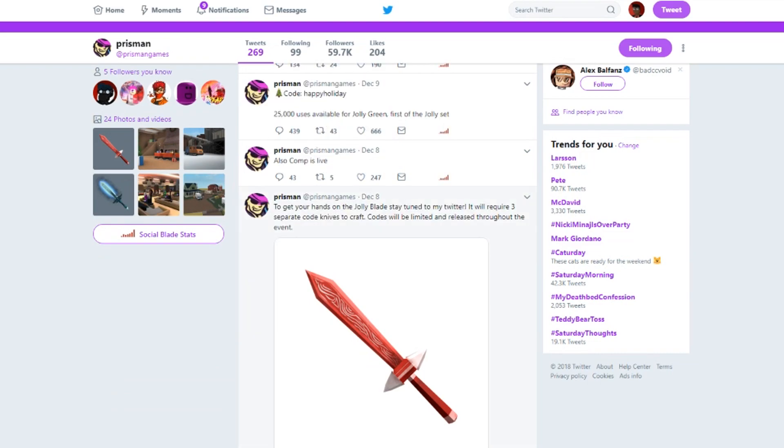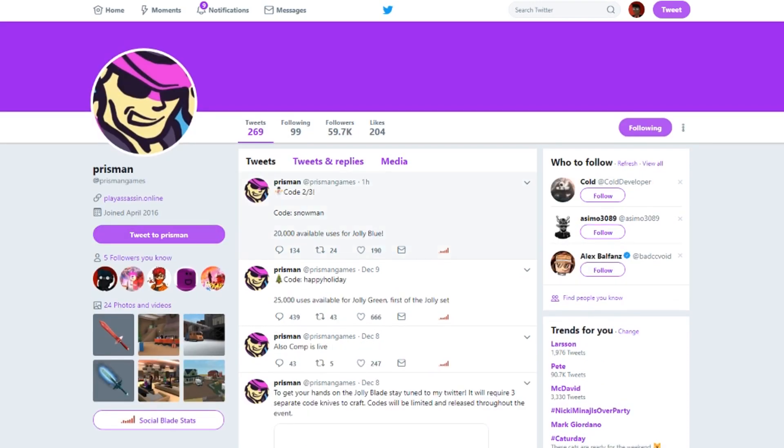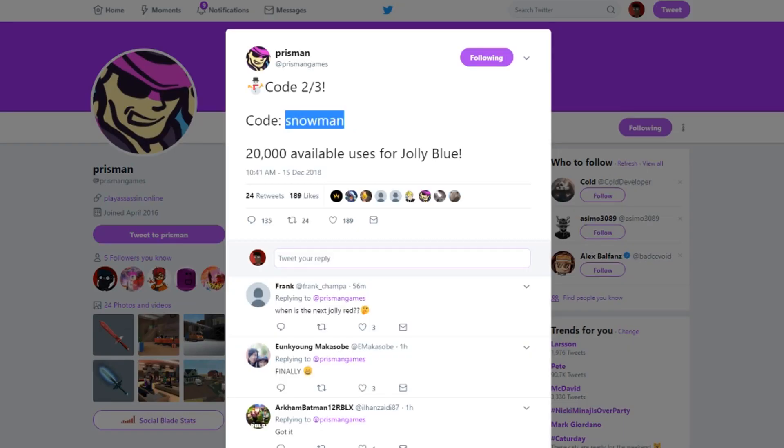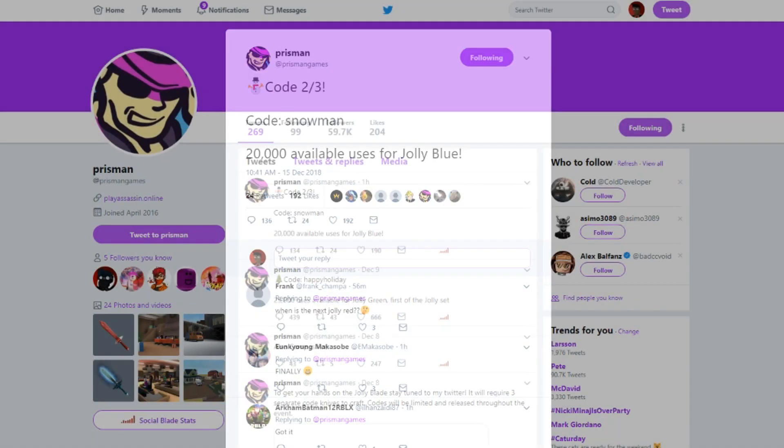There are three separate codes to craft it with. The whole 'happy holiday' was the first one — you guys know I posted a video about that before — and now we have 'snowman'. Just exactly snowman, no caps, just that. 20,000 uses available, and it's really people going on alts and redeeming the code also, so probably less than that now.